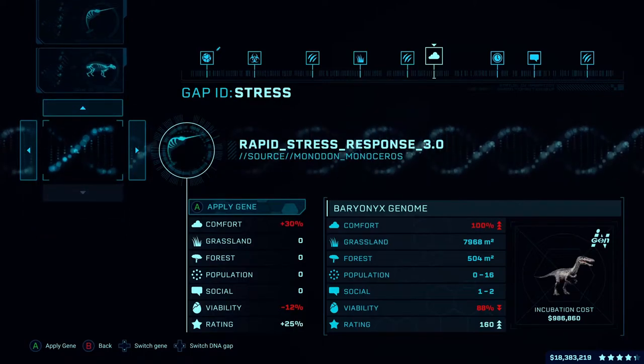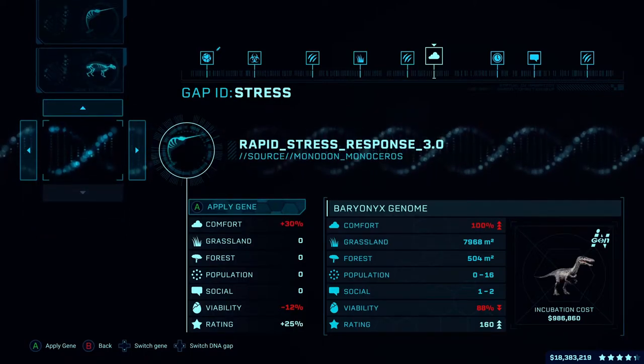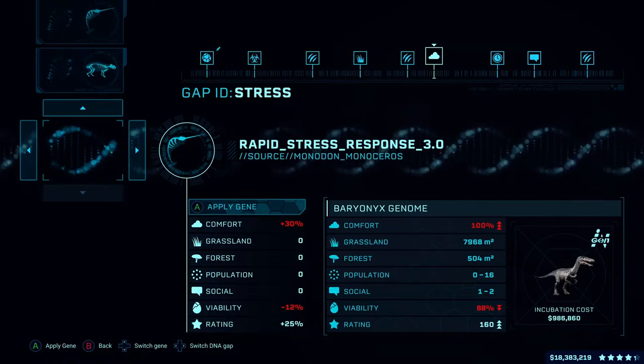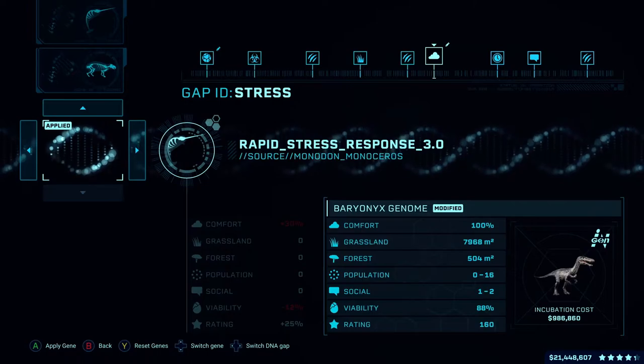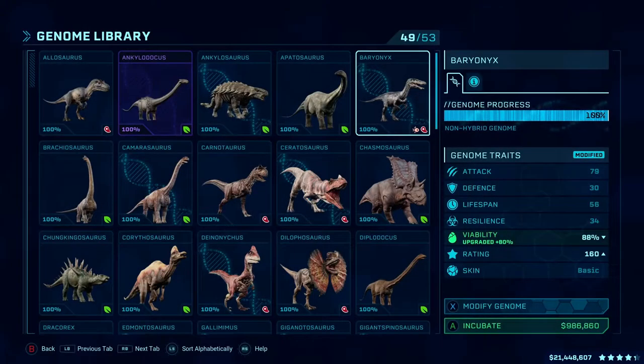You get the 1.0, 2.0, and 3.0 rapid stress response genes as research upgrades when playing the main questline of the Dr. Wu DLC. I left this achievement until I completed the DLC missions.